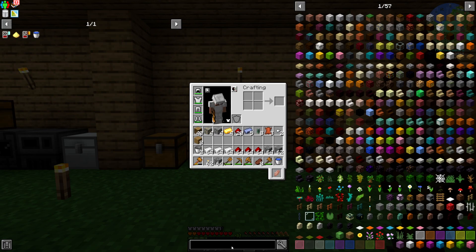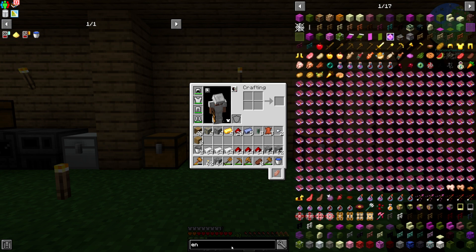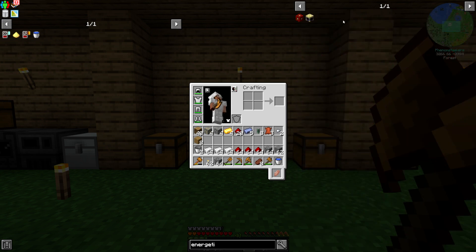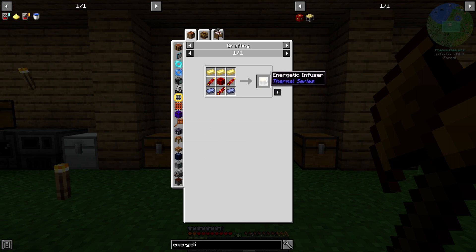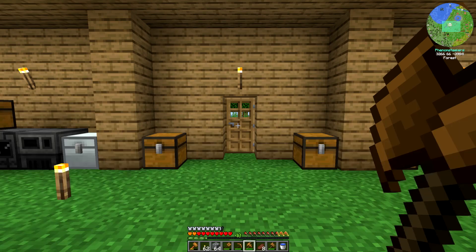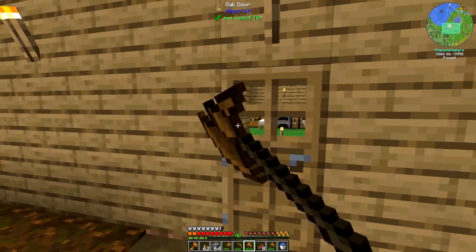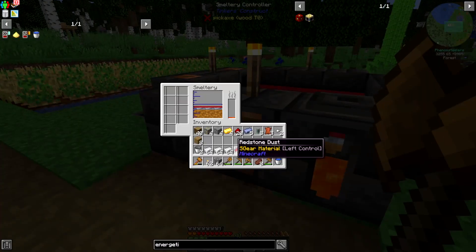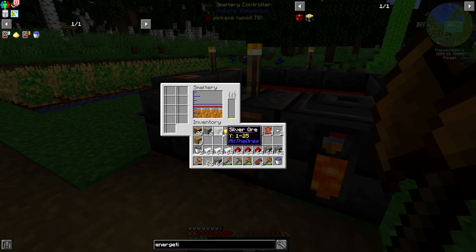The first thing I want to build is called the Energetic Infuser, which will allow me to charge the jetpack and the flex capacitor I'm going to make. This is the recipe and it requires electrum. Electrum is pretty easily made by combining gold and silver in a smelter, or there are other methods — it's basically a combination of gold and silver.